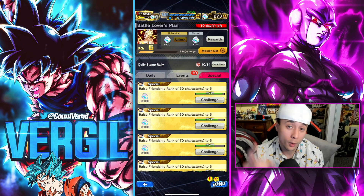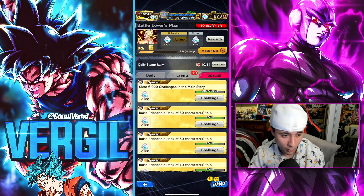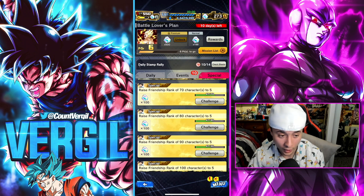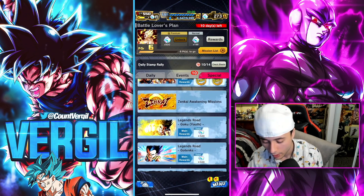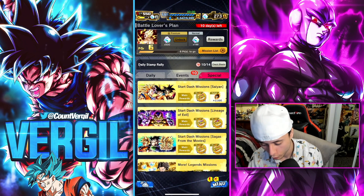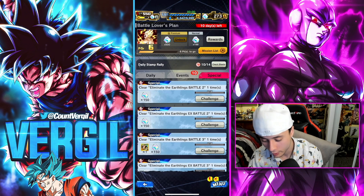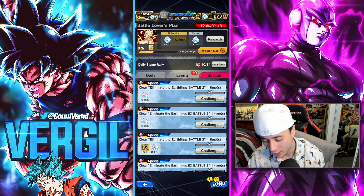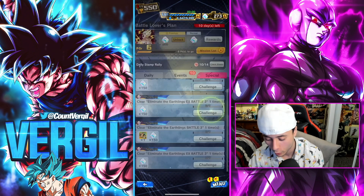For the infinite chrono crystal grind, check out that video — you get the specific stage for max friendship points. The more units you level up to friendship level 5, the more hundreds of chrono crystals you get from this special tab. Also work on the free-to-play Zenkai units — get the events done, go grind the story, finish that event. I personally haven't completed it yet.